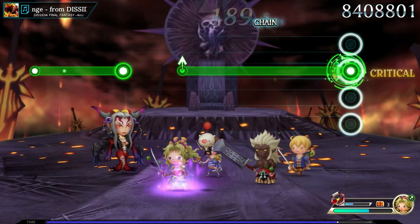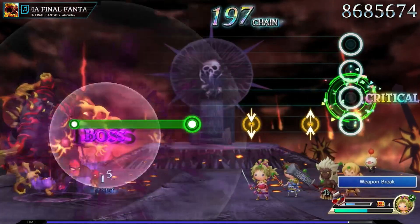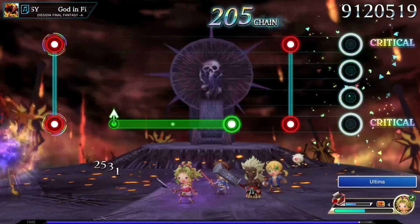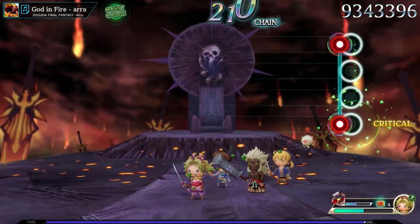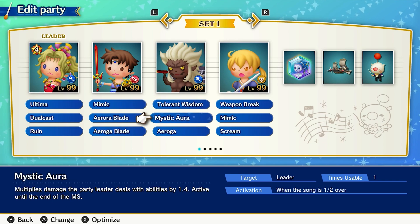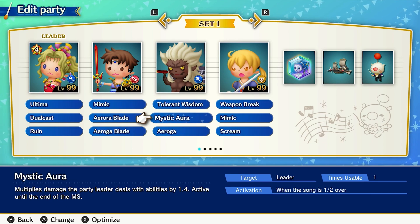The final quest I had to clear was in Dissidia, attempting to defeat Feral Chaos. By choosing Terra as my leader, then Bartz and Ramza to fill out the rest, I was nearly set. The final piece of the puzzle was Spiritus, who is all about boosting the magic of the leader thanks to Tolerant Wisdom, pushed even further by teaching him Mystic Aura. His final ability isn't especially important, but you can either boost everyone more with Focus or let him damage enemies with a spell like Aroga.